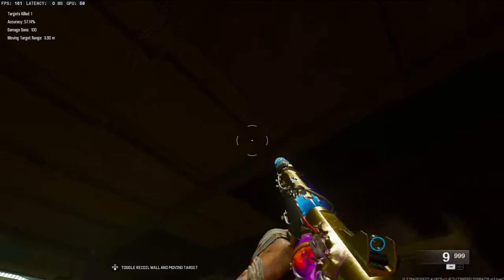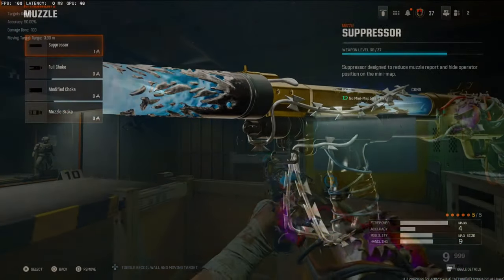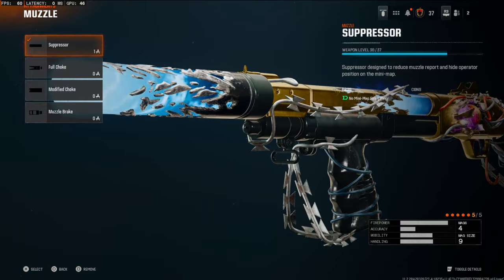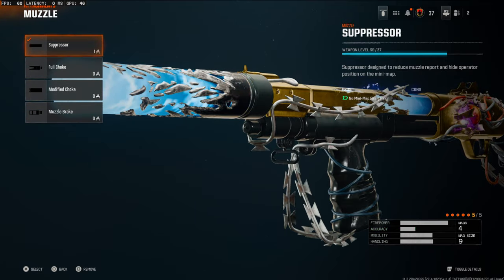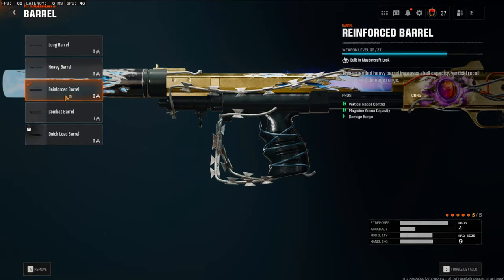We're gonna head straight over into the attachments right now. Starting off on the muzzle, I'm going with a suppressor. The main reason is the blueprint look — if you take it off it goes away — and you also stay off the minimap, like any suppressor does. For the barrel, we're going with the reinforced barrel.